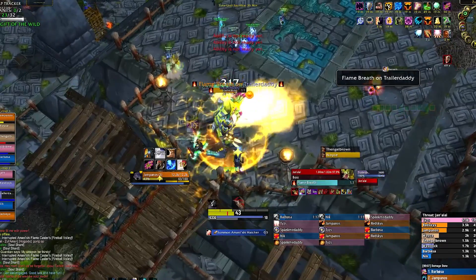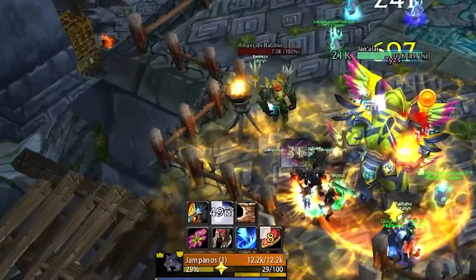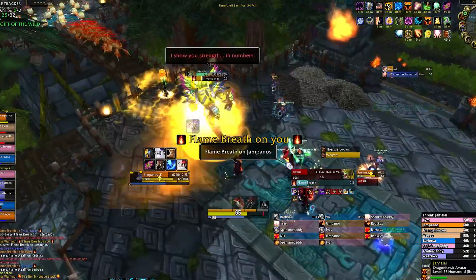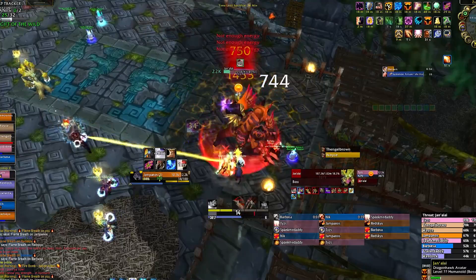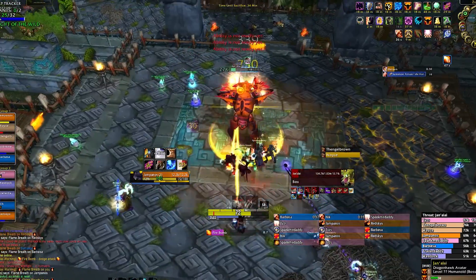To recap: spread out for the breath, dodge the bombs when the boss teleports to the middle, decide what you want to do with the hatchers, kill dragonhawks, and be ready for 35%. He also enrages at 20%, so make sure to put debuffs up and keep the tank alive. Don't parry haste the tank to death.